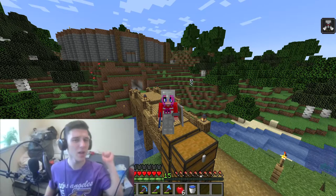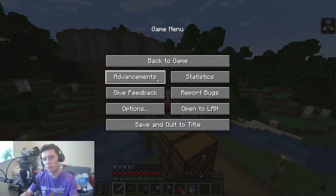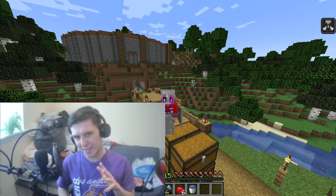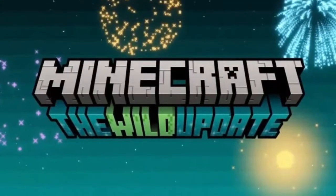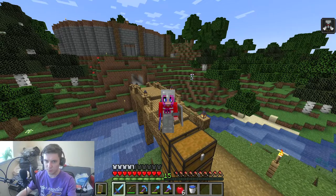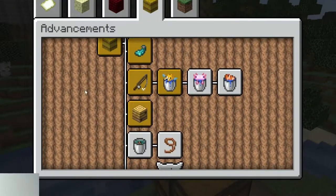Hi, what is up guys, DarkMill7 here, and welcome back to another episode of the Advancement Adventure, where in this series I go on the quest to collect every single advancement in the game. It is currently the 8th of June, and 1.19 has been released for Minecraft, which alongside all the new things it's brought — techniques, bugs, and whatever — has also brought some new advancements as well, like this one.